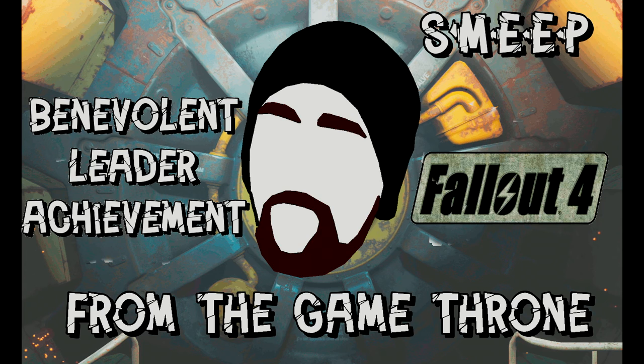Hi everybody, Smeep here and this is another episode of From the Game Throne. In this particular episode we're going to be focusing on how to get the Benevolent Leader achievement in Fallout 4. I'll be playing on the Xbox One. This should also work for the PS4 and PC version depending on what patch you've got. The reason I've decided to make this video is because although there's plenty of information out there, there's not a lot on the little details that can go wrong and stop you obtaining the achievement. I want to put that all into one place so you've got a one-stop shop for all the information you'll need.